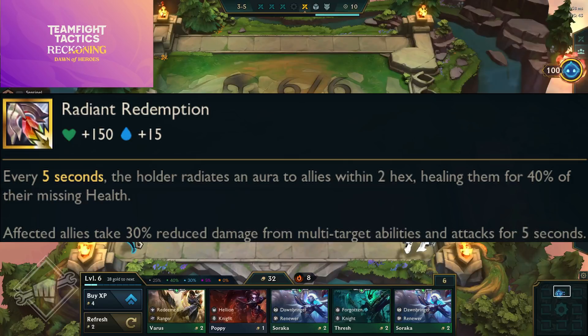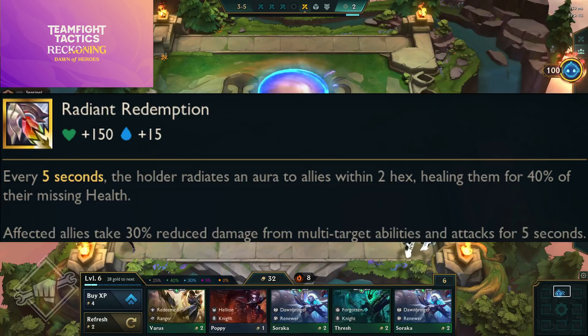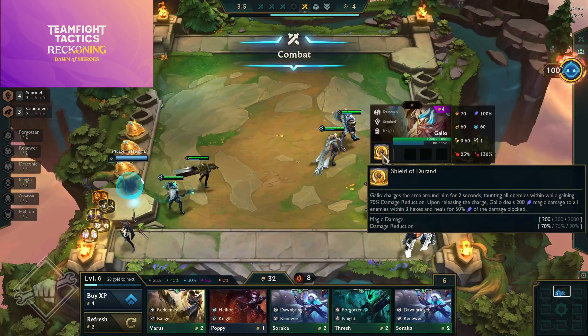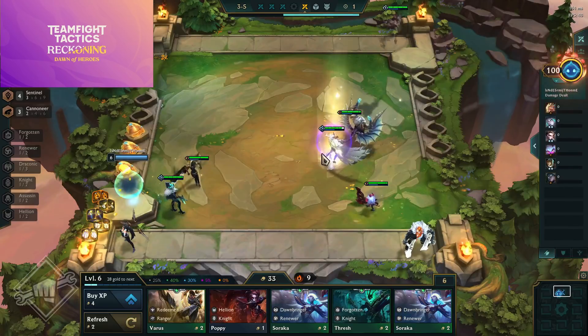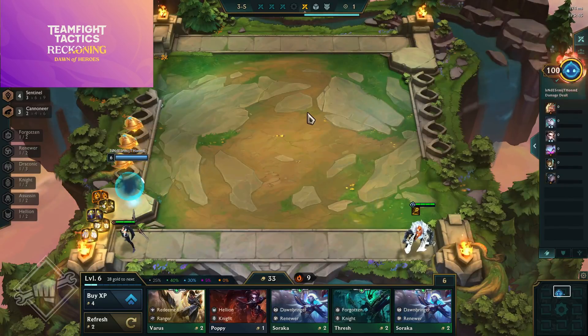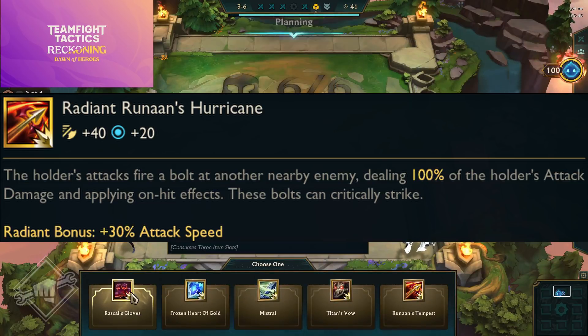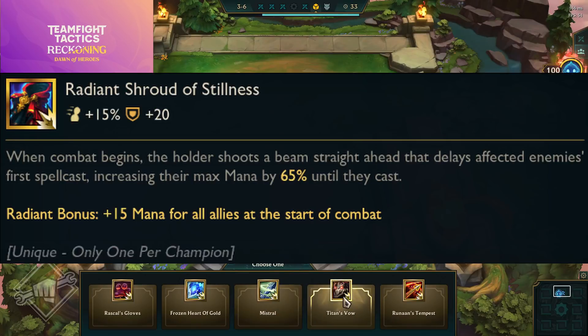Radiant Rapid Firecannon — increases range by two hexes and grants 40% bonus attack speed; the wearer's attacks can no longer miss. Radiant Redemption — every five seconds the holder radiates an aura within two hexes, healing for 40% of missing health and causing affected allies to take 30% reduced damage from multi-target abilities and attacks for five seconds. Doubling the radius gives more than double the effect, which is why this item seems really strong in theory.